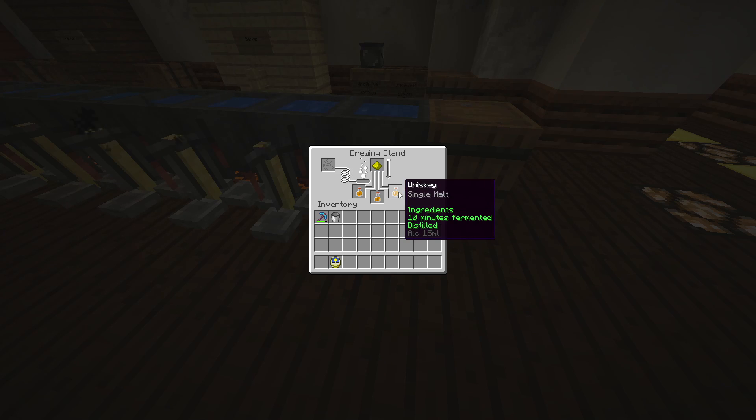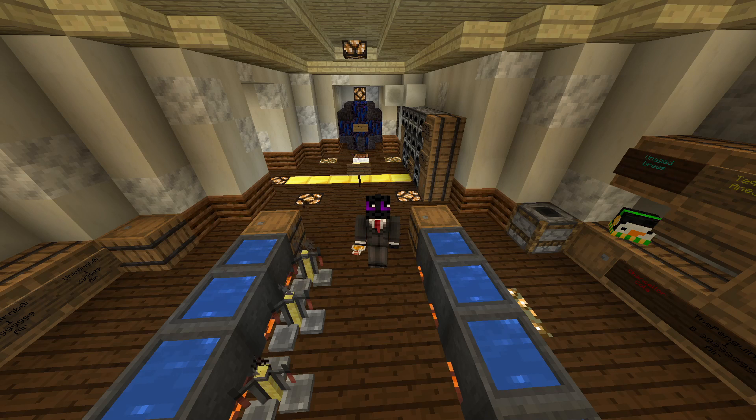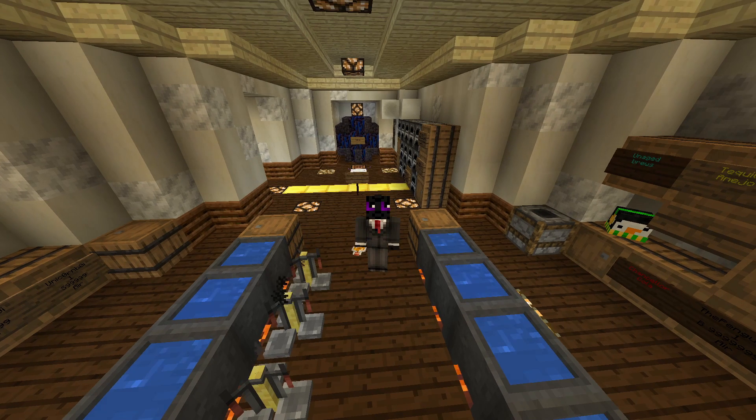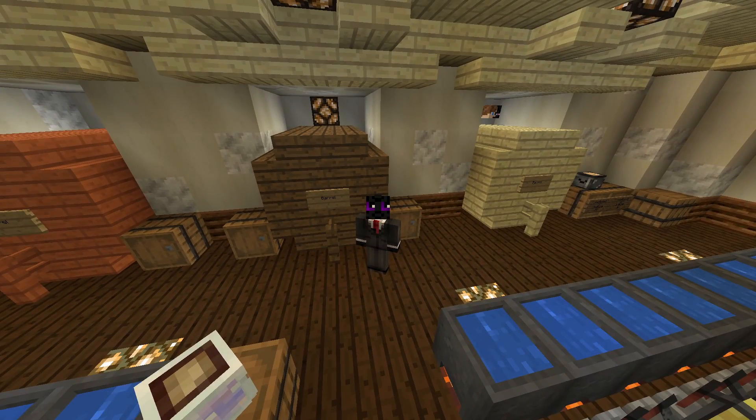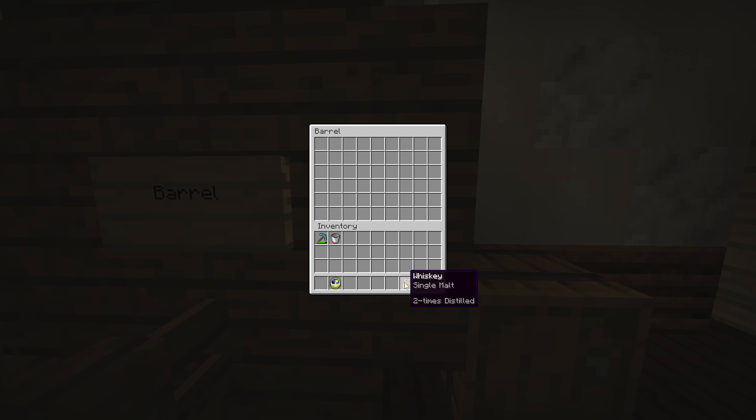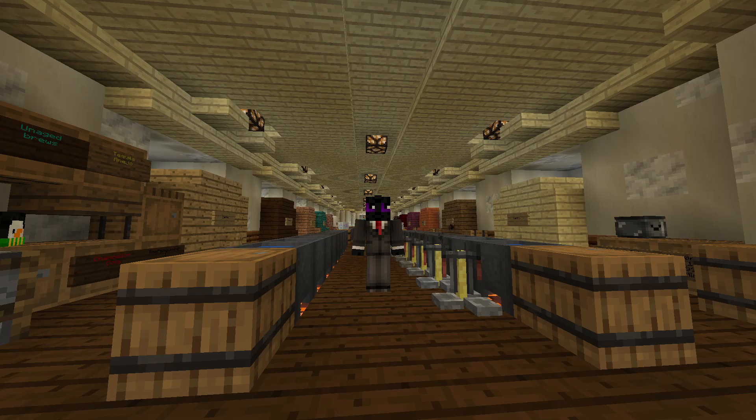Remember, some recipes don't call for distillation, and you can botch a whole brew by distilling a non-distilled brew. Last but not least, you gotta know your barrel type for your brew, because there are 14 different barrels you can make — gotta make sure it's the right one. Then all you gotta do is pop your brew in and wait for it to age. Once you see the five stars pop up on your brew, you can take it out, even if it's a little early.